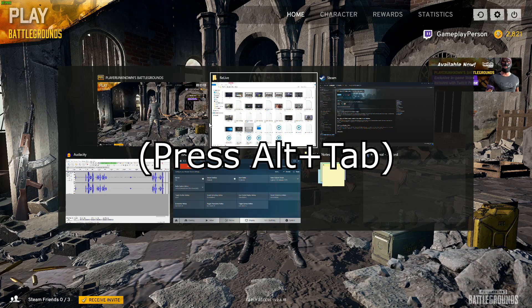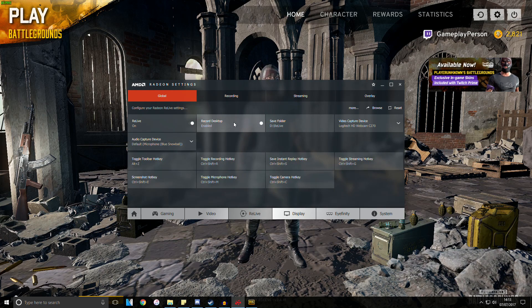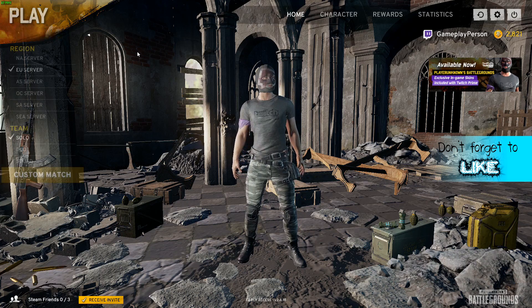Once that's done, you can Alt-Tab and open the Radeon settings that was opened previously. Now what you want to do is enable Record Desktop. I already had this enabled because I was recording at the beginning, so you want to have that enabled. And then you can start recording now with this window highlighted. Once this window is highlighted, you can just go back to the game and play.